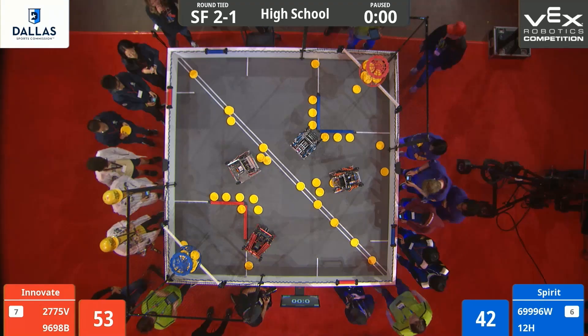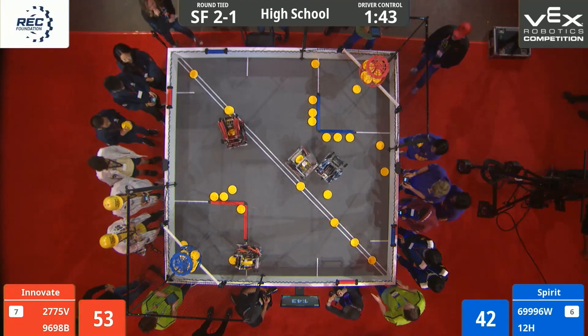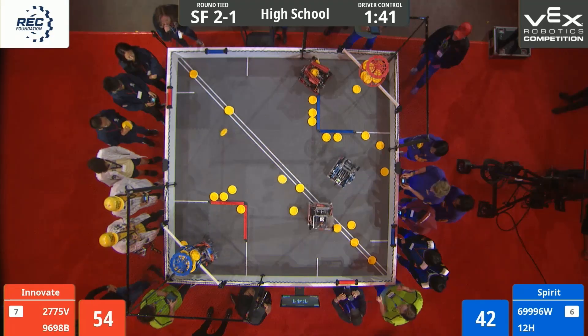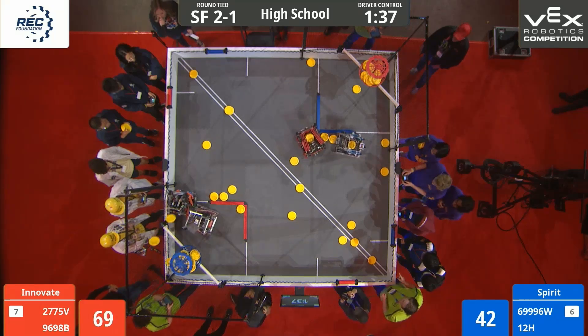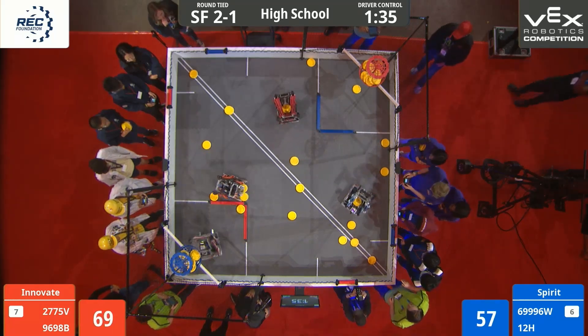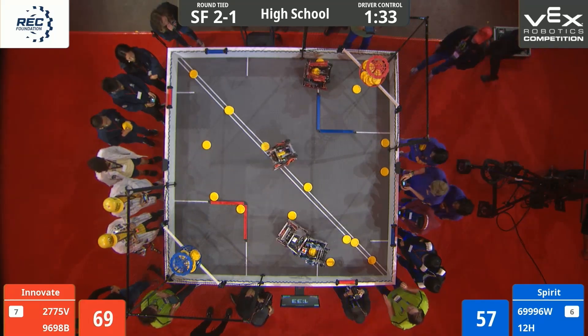Driver control in three, two, one, go. We start our driver control. Blue Alliance going straight for their high goal. They want to get as many discs as they can in that high goal. Red Alliance trying to do the same.